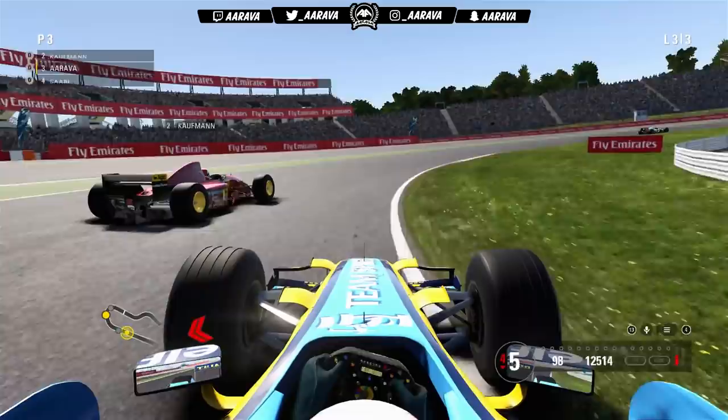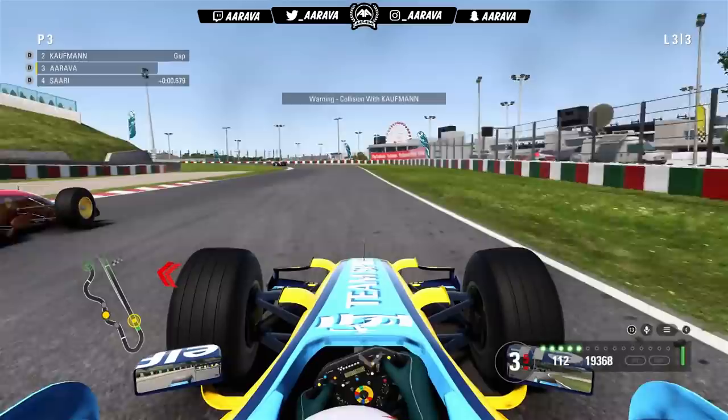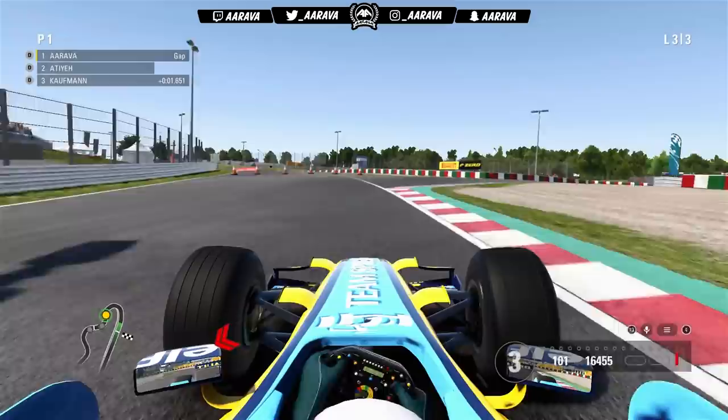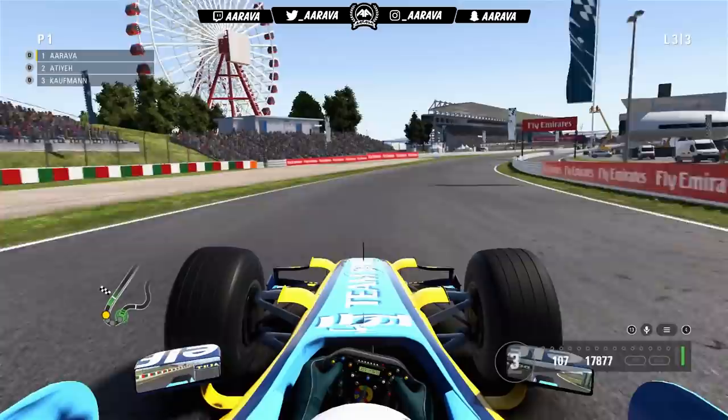We've only got one lap to make three overtakes — P3, P2, and then P1 further up ahead. We go down the inside of third place, then try to feed it around the outside of P2 on the next left-hander. Close — he brake-checks us, nearly takes off our front wing — a little bit dirty there. We go around the outside eventually. Now only a couple of corners left to overtake P1. Momentum swing around the outside into the last corner — last minute overtake to get P1. A very nice way to kick off our invitational events as part of career mode.